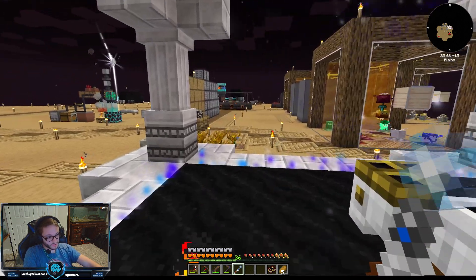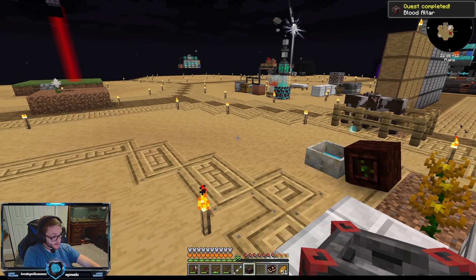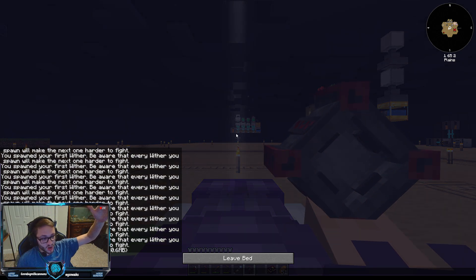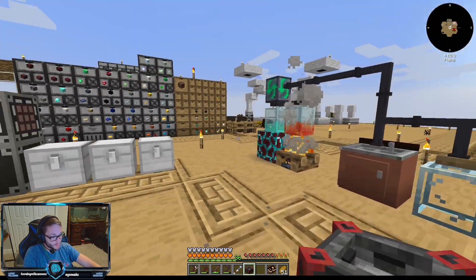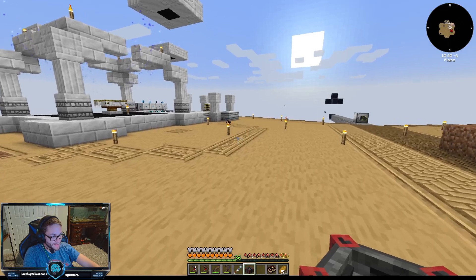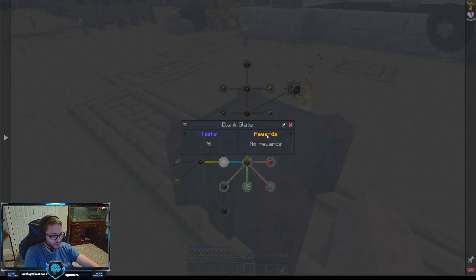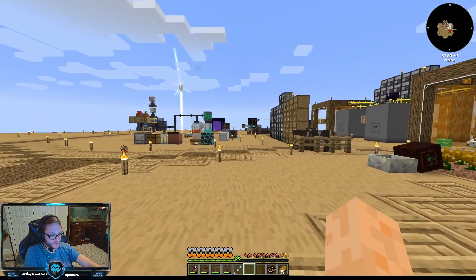We have reached night time. We got our craft going, we got our blood altar, and I think that's all we need. This is our magic section if you will — we'll go ahead and place this guy down right here. This is a blood altar, and blood altars require blood. So what we're gonna have to do is immediately go over to the sacrificial knife.